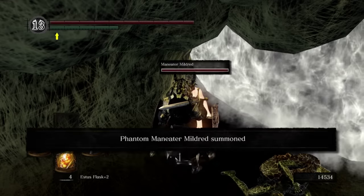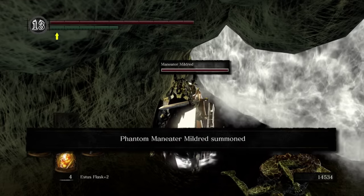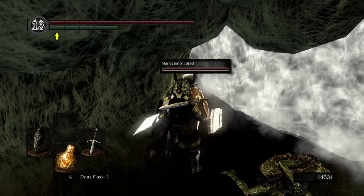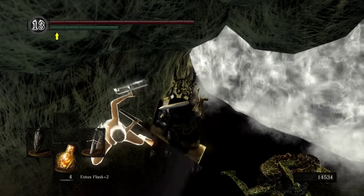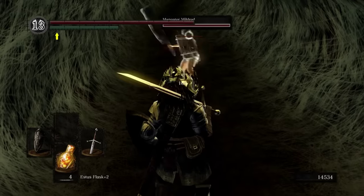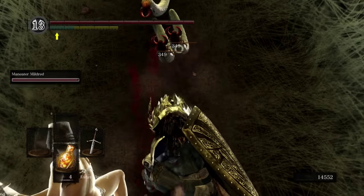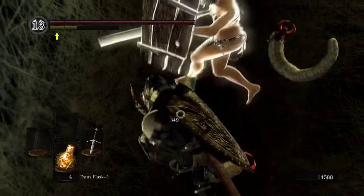My general strategy is to stay to the right side of the head, and you'll dodge a majority of her attacks. She's half spider, half woman. She'll swing her weapon around, do a lava spit thing. Mildred says she's killing these things. Let's get her, Mildred - we're in this together.